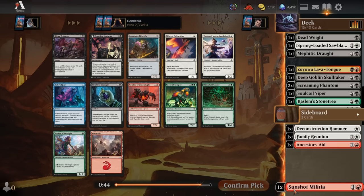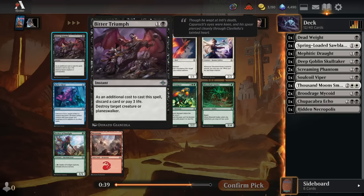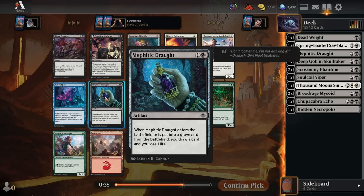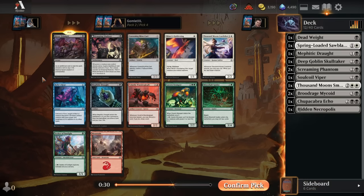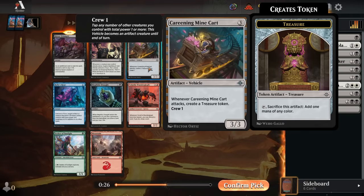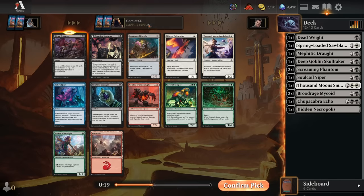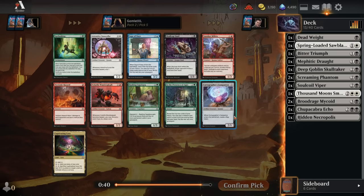Now we have a Careening Minecart, which is pretty awesome. We've also got super efficient removal with Bitter Triumph, and some sack fodder with another Mephitic Draft. I think I just take the Bitter Triumph — take that raw efficiency on the removal spell. But Minecart is my second favorite card, excellent in pretty much any deck in the format, and with our Smithy it's going to give us a really wide board state of stuff to tap down early. But Bitter Triumph, 2 mana, blow up whatever you need — just excellent.